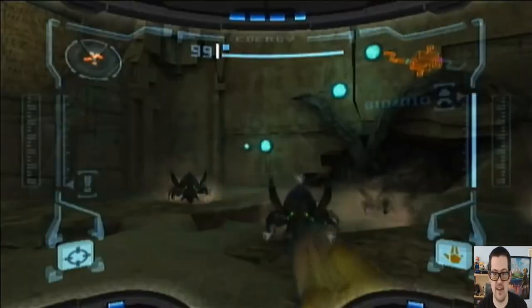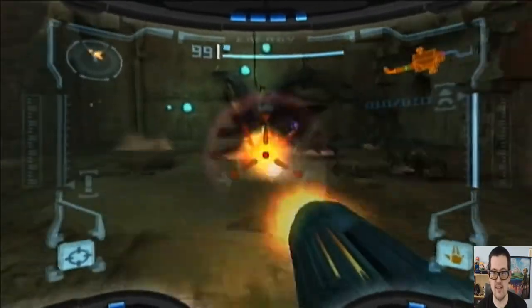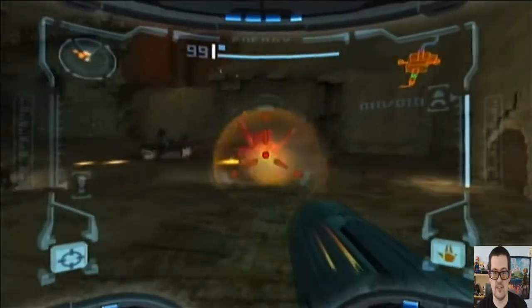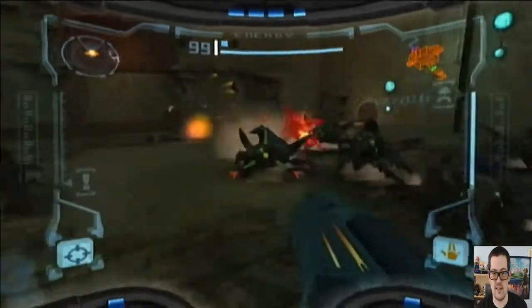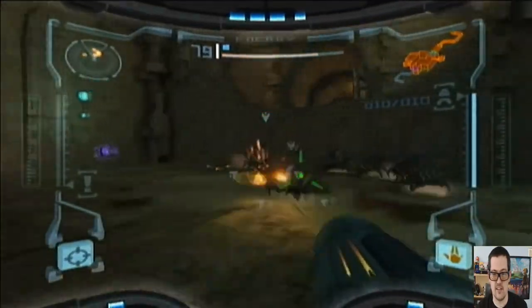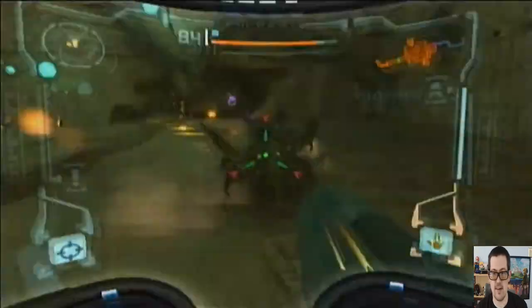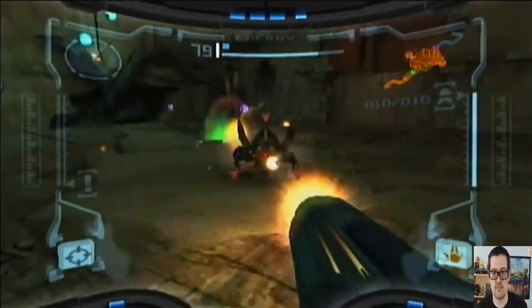So good news — there's Morph Ball. Bad news — it's guarded. There's always basically two beetles that love to charge pretty much right off the bat. Jumping backwards seems to increase your longevity here. There's just a thousand of these critters, by the way. You just gotta shoot them all down. Once you see them stop spawning, you're like okay, we're making progress once more.